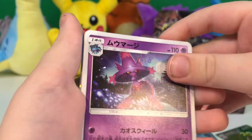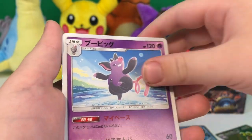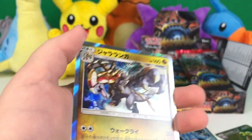A Mismagius, a Swablu, a Pikachu, Grumpig, and a holo Kommo-o.